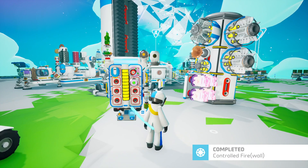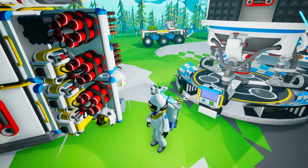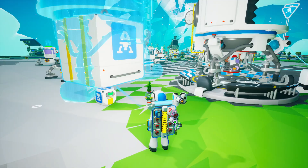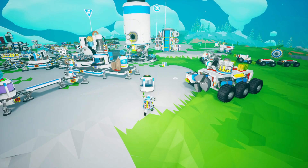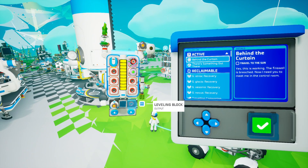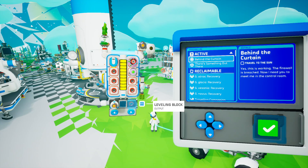Completed. Control firewall completed. There's a shuttle and a thruster reward — I don't really need these. What am I going to do with it? I'll stick it over here. 'Behind the curtain — travel to the sun. The firewall is breached. Now I need you to meet me in the control room.' Let's gear up. Travel to the sun — maybe we should have taken her shuttle instead of ours.